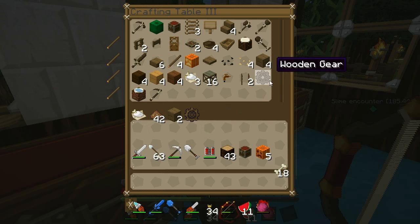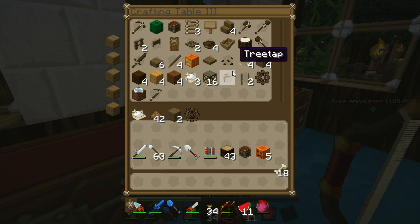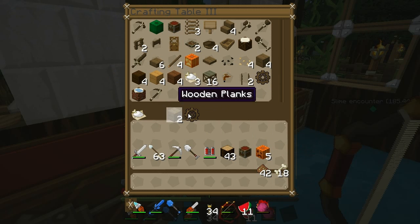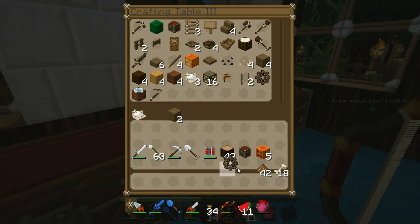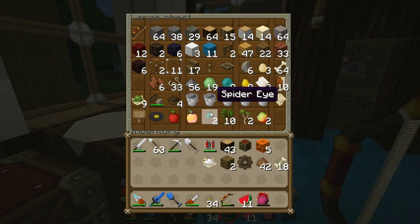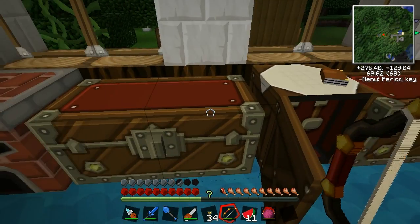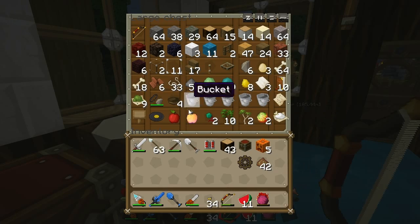Let's build two more. I don't want a wooden gear. That's okay, we'll take them I guess. Got some bone meal on it but I ain't got no space to store it — that's my chest full.